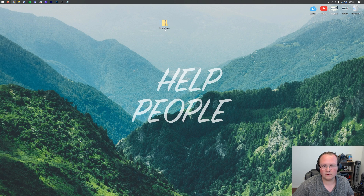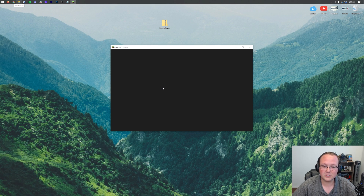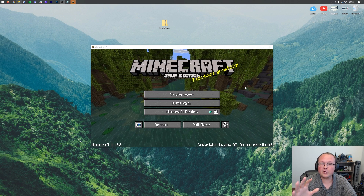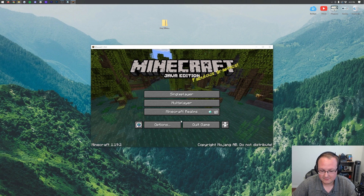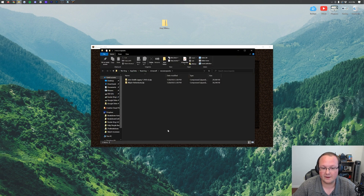Now let's get this installed. Open up Minecraft 1.19.2 from the Minecraft launcher like you normally would. Here in the Minecraft main menu, it's going to blow your mind how simple this is. Go to the Options tab, then click Resource Packs, and finally click 'Open Pack Folder' in the bottom left. That will open your resource packs folder where you can drag and drop X-Ray Ultimate from your desktop into the folder.